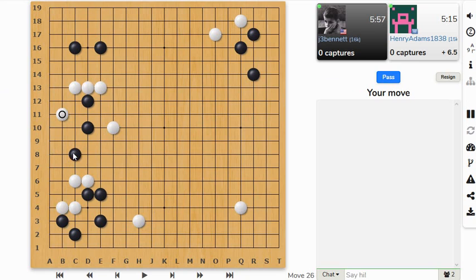He's undercutting me, trying to prevent me from building a base. I can step out this way too. I'm going to connect here — I don't want him to cut me off too much. That would allow him to build a lot of space. So he's going to surround me on top — is that his idea? He's going to cut here. I play here, he cuts there. I can connect here, but that kind of keeps me cut off. I have to be careful.